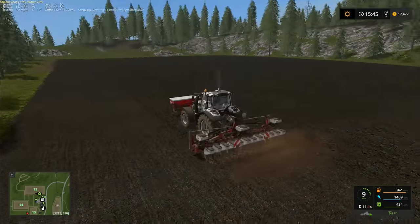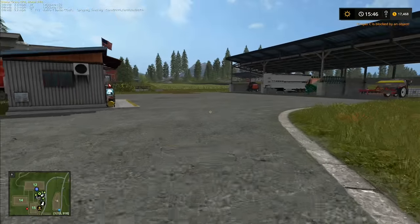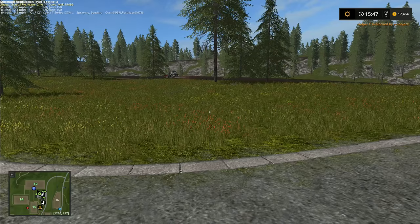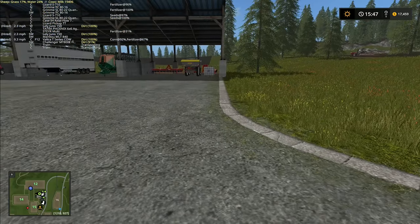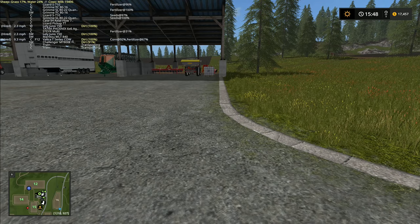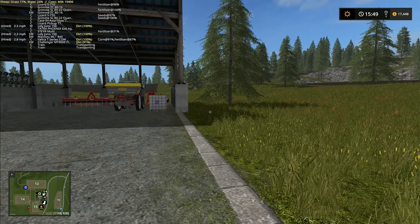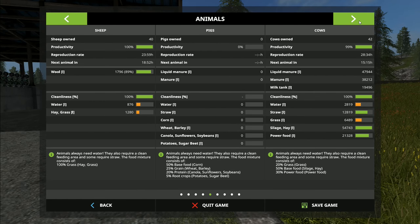If you notice in the top left hand corner you'll see a whole load of numbers and various bits of information - that's because I've just installed the Glance mod. The way this one works is if you press Alt and M, minimum notification level, it changes it so we go right down to zero, which shows us everything - all of our machines and what they're doing and their current state. It shows cows milk at nineteen thousand four hundred ninety six, water at twenty four percent for the sheep, and grass at seventeen percent.